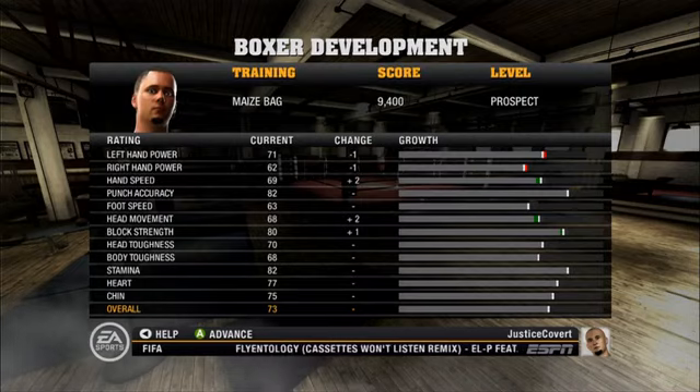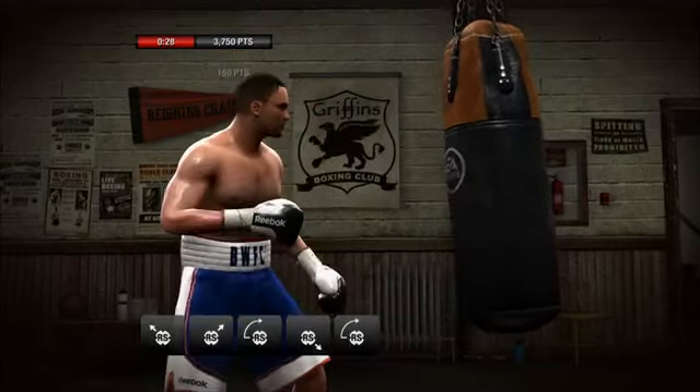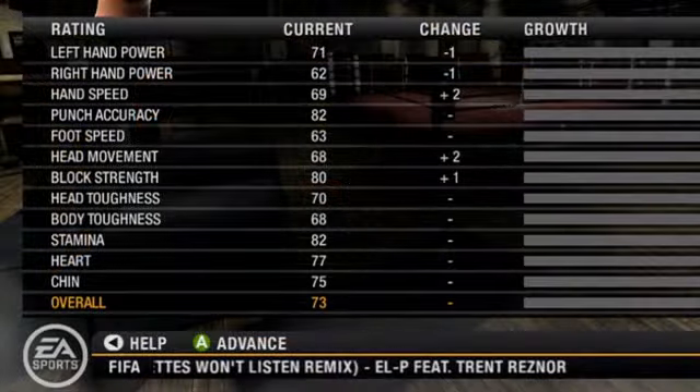Compounding this problem is the fact that even acing a training mini-game session results in only a very small gain for your fighter. And while the six mini-games are fun, some are so difficult that the gains you get end up being even smaller. There's an option to simulate the training and receive 50% of the potential gain automatically, but earning two or three skill points just doesn't amount to much when your fighter's profile is composed of 12 attributes, each rated from 1 to 100.